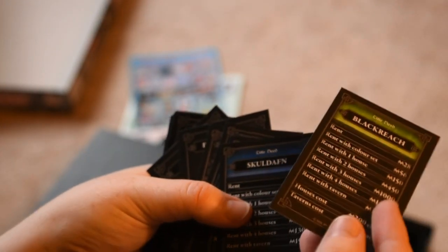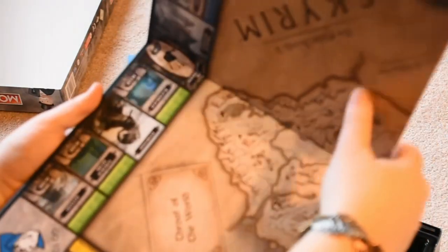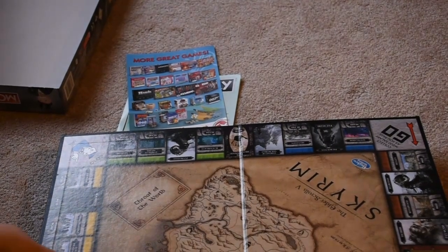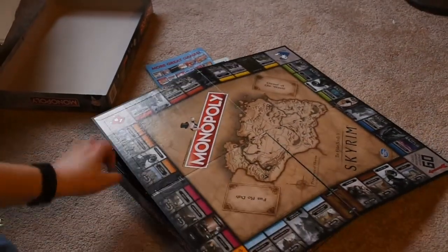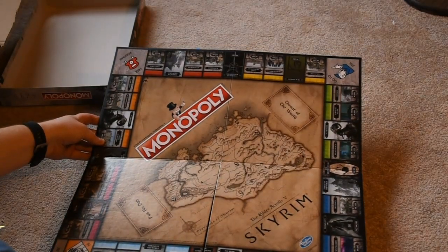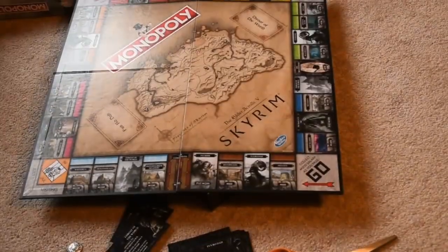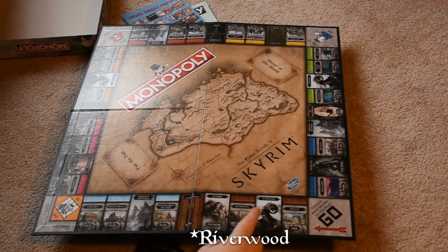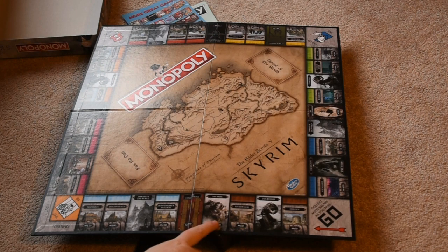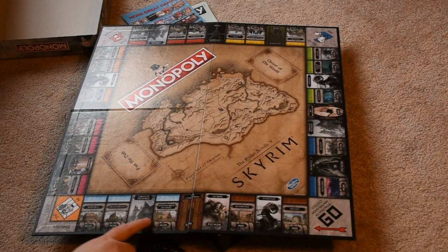So these are all the title deeds. This is what the board looks like all together. It starts with Hellgannon, Linger Hold, a spot that says Paid Bribe, White Run Hold, Hunting Bird Meadery, Dragon's Reach, and White Run.